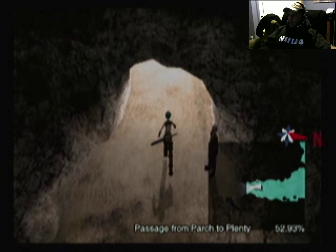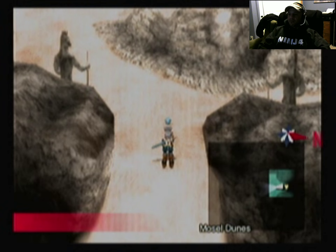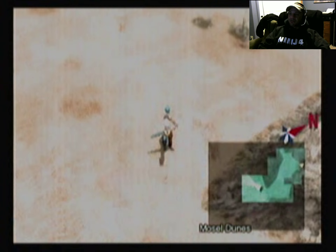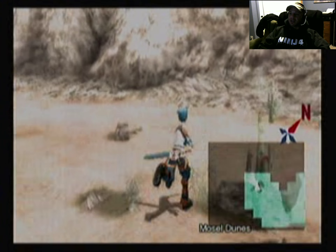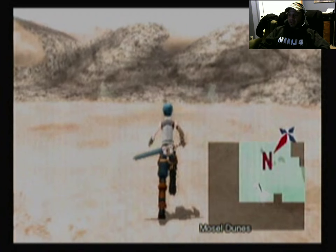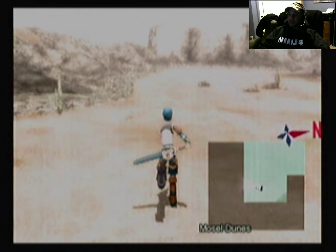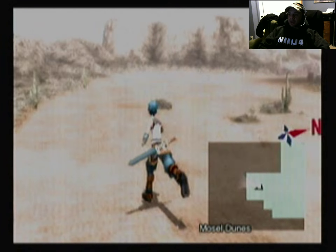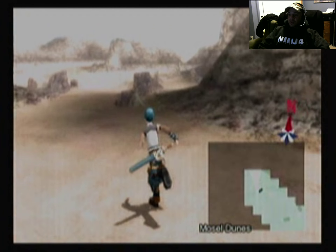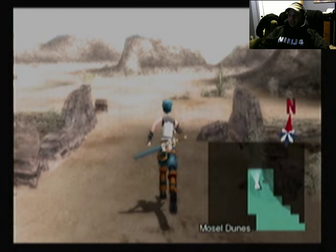Hey guys, welcome back. Alright, off to Parch from Plenty — this is kind of a mini-game you're gonna find very interesting once it really kicks in. This first section, nothing to really worry about. It's just a big area to get map coverage, but you'll notice there is not a counter for it, so you'd be wasting your time. Main thing is we head out to the real desert.